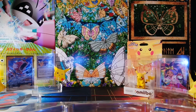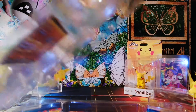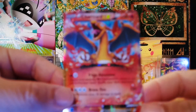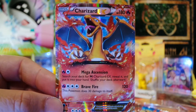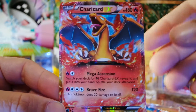Forgive me if I become clumsy again because I am not a very well-coordinated person. Let's take this out and see the promo card. Let's check the promo card — a Charizard EX looking really awesome, the color scheme is just Charizard. It's a card with 180 HP with moves Mega Ascension and Brave Fire — an awesome-looking card.